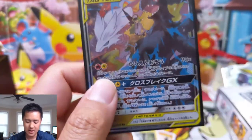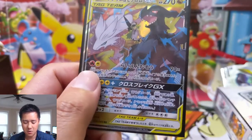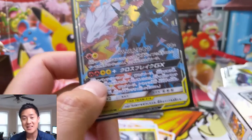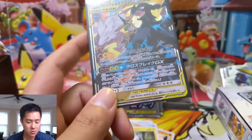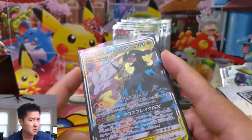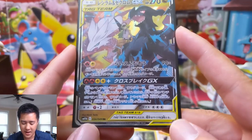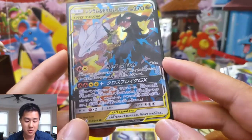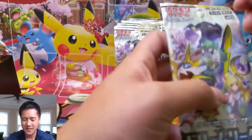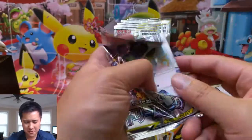This attack costs fire and electric energy — I believe it's discard any number of energies from your Pokemon and it does 90x damage. Super crazy, especially when so many tag teams are at 270, and a couple are now at 280. Discard three of those and you can knock out most tag teams. Wow — two amazing hits from just the first two packs.